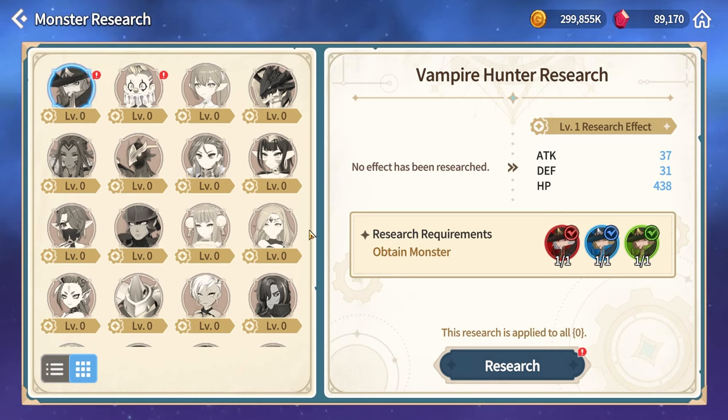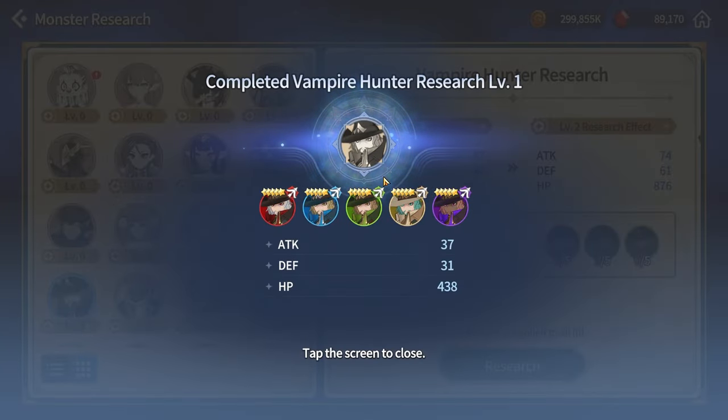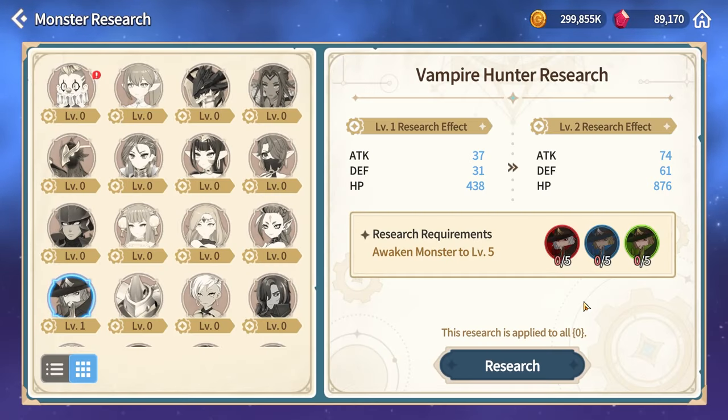For the quests themselves there are five quests in total, and the quest you need to meet will always be shown right here. The first quest is simply to have the monsters summoned, and once you have all three summoned you will be able to get the first bonus which is level one. Once you research, all five of them will get these bonuses. On average, if you really care about the power number, I found that the level one bonus will give you around 900 to 1000 power.